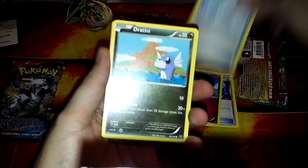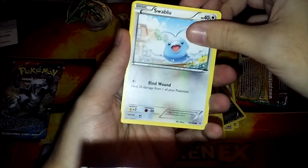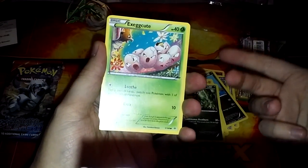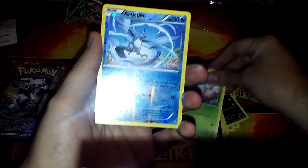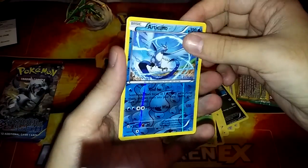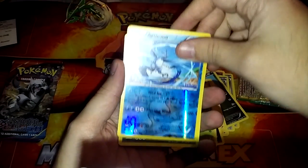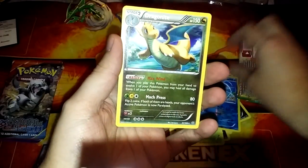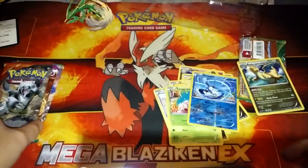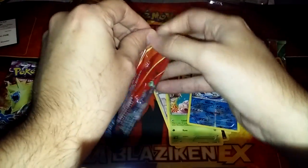We got a Healing Scarf, a Teeny Electric — and of course we're looking for the rare. We got a Shaman EX, an Exeggcute, an Articuno — pretty nice — a reverse holo Solar, and the rare slot is a Dragonite. A Dragonite, very nice, pretty cool.